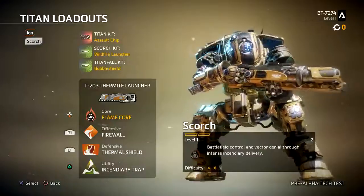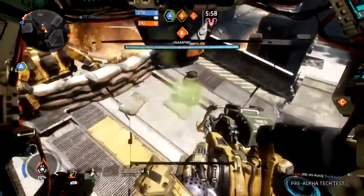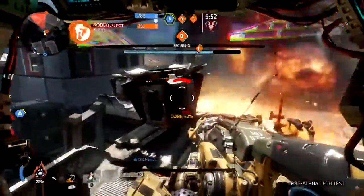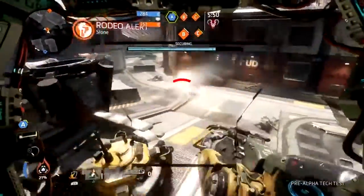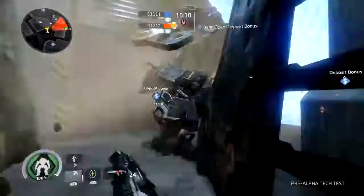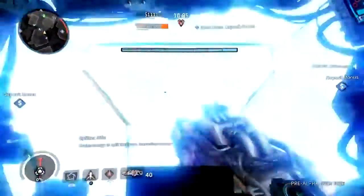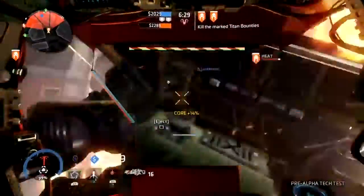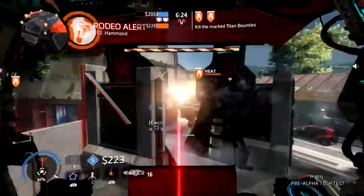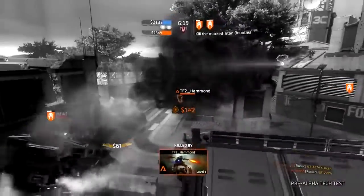There are two Titan classes to play with: Ion and Scorch. I would recommend using Scorch to lock down points and areas in Amped Hardpoint — lots of lovely flame moves on this class to cook up enemy pilots, but the flame moves do damage your own Titan so beware. Overall though, some really nice area denial. The second class, Ion, has a lovely beam for an ultimate — very useful for cutting through other enemy Titans. I found Ion most useful on Bounty Hunt as occasionally big AI Titan bounties will appear and you may also need that extra damage to help clear away enemy Titans loitering around near the AI spawn areas.